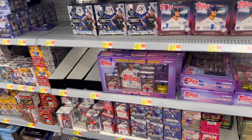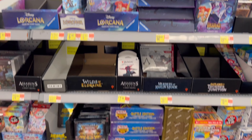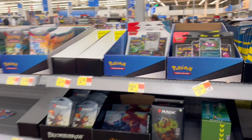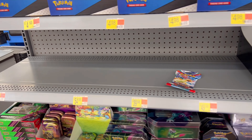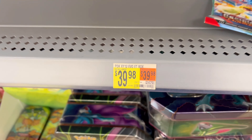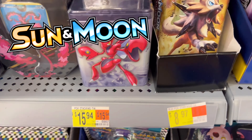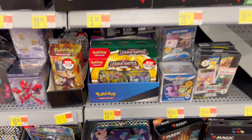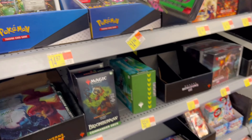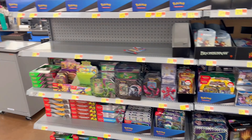Moment of truth — can we hit a restock? It didn't seem like much of a restock over in sports. We do have plenty of Lorcana, but Pokemon-wise, wow. There's a little Shrouded Fable out here but where are all the ETBs? And why is there a price tag for XY Evolutions? We do have new King Gambit boxes and mini tins, so we'll probably grab a couple of those. The three packs have had pretty good pull rates from what I've seen.